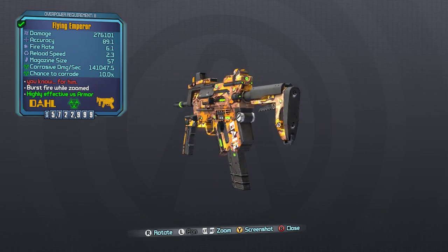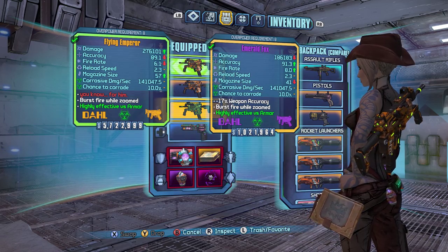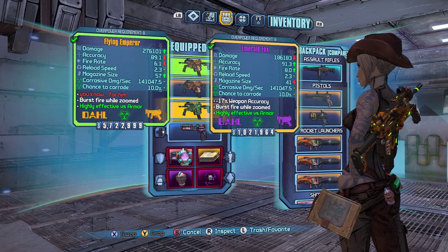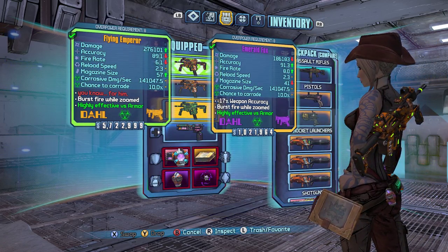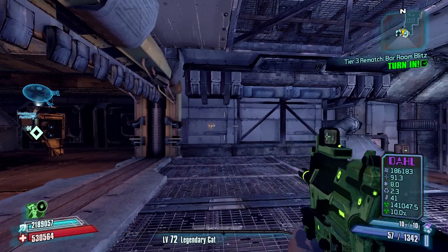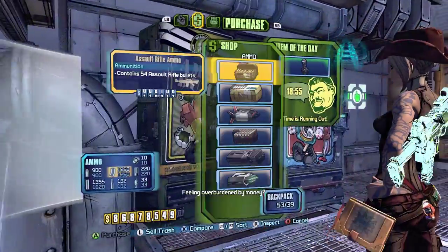When people had recommended this weapon — and there were quite a few — they kind of said they didn't really know what the special effect was on this gun. So I thought it would be appropriate to compare it to a Dahl-barreled Dahl SMG called the Fox. The Emperor has a much increased base damage, a slightly lower fire rate — 6.1 compared to 8.0 on the Fox — and a much higher magazine size, 57 compared to 41. The Emperor also has a burst size of 7, which is pretty significant. The Fox has a burst size of 5 and fires slightly quicker, but the Emperor's much higher base damage makes it the clear winner in DPS.